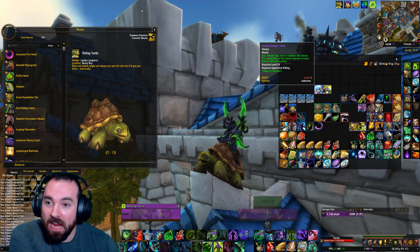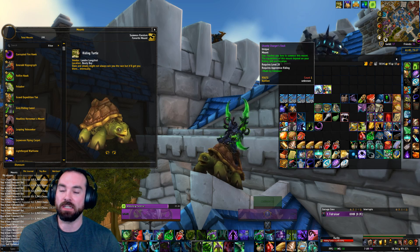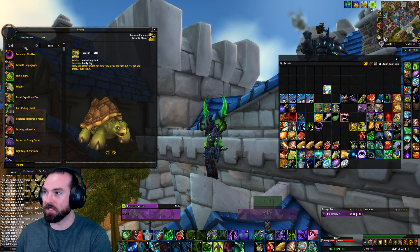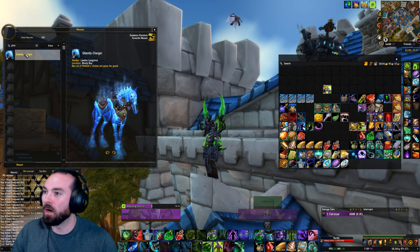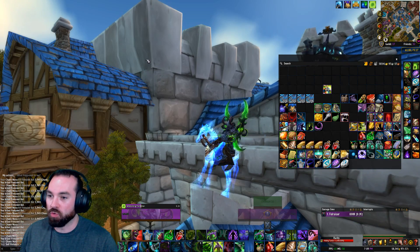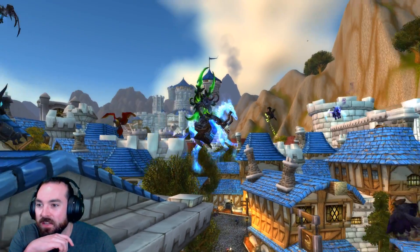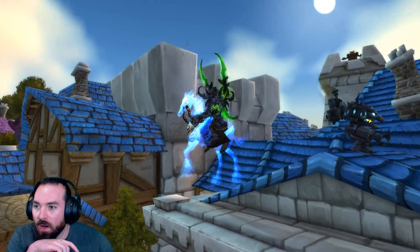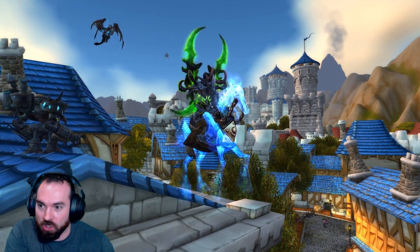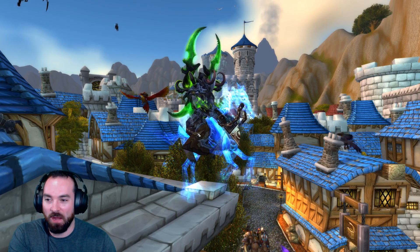We're down to the last two. The next one up is the Ghastly Charger's Skull. This guy I've seen go for quite a bit — between five and six million. I have seen him regularly on the auction house. We're going to pop him open, like it's Christmas day and we're unwrapping our presents. He actually looks really cool. He's a flying mount, he just kind of hovers there. Even though he's an older model of the skeletal horse, it's kind of like an ephemeral, see-through-y, ghastly Charger look. He is probably my third favorite, next to the Feldrake and the magical chicken.